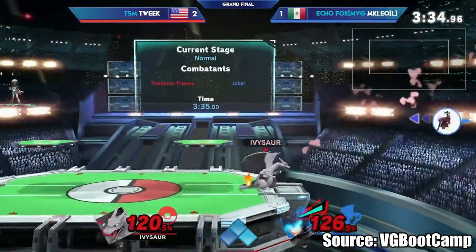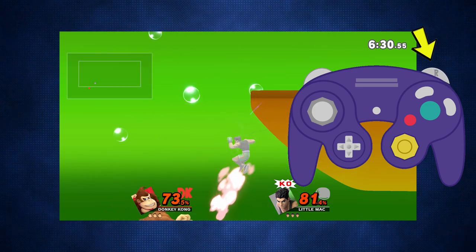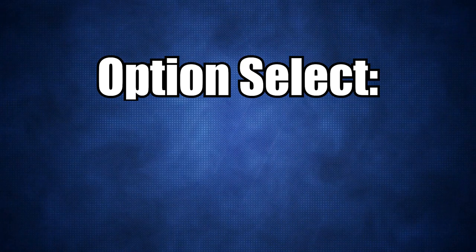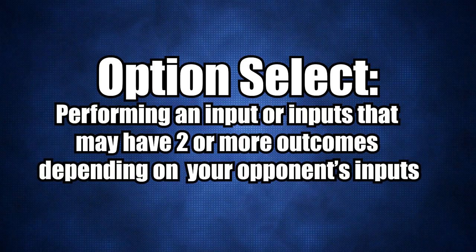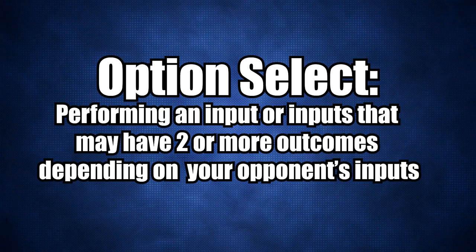I'm assuming you know what a tech is — if not, you can watch my video on it — but as for the option select, this is a pretty common term in fighting games. It's basically doing a series of inputs that perform different actions depending on what your opponent does, generally having the outcomes be either neutral or positive for you.